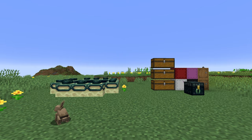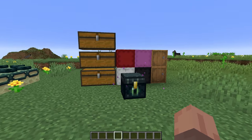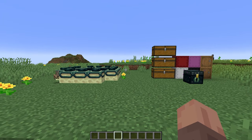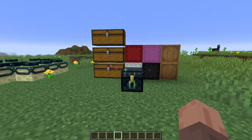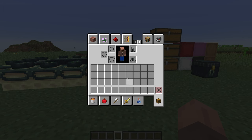The two biggest theories for the 1.20 update are the end update — which is why we have the end portal here — and a storage and UI overhaul, which is a huge problem. Basically, the current inventory is just simply not enough anymore. Over the years Minecraft has added hundreds of new blocks, and even mining and adventuring have become so difficult. Shulker boxes can help, but there is still a major problem with the player's inventory, which is why we may be looking at a quality of life update first rather than an end update.